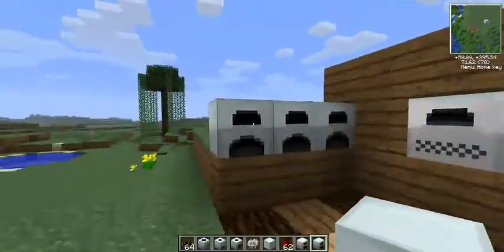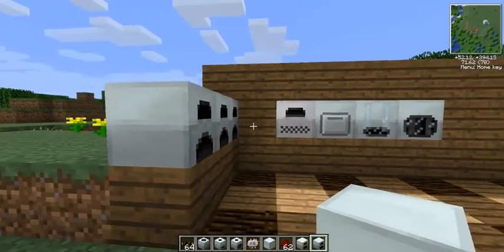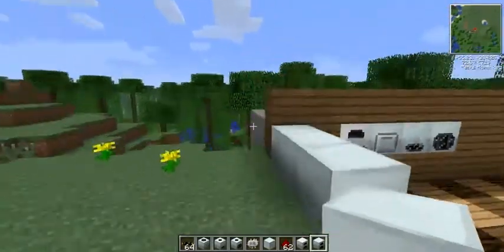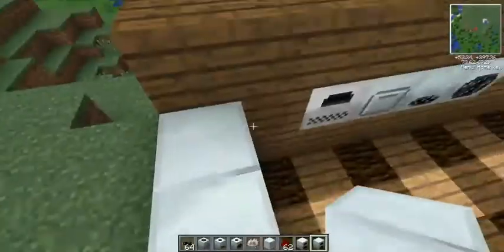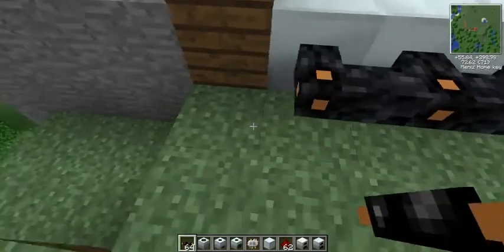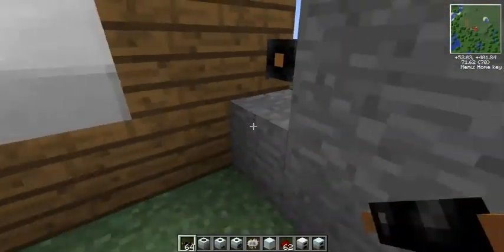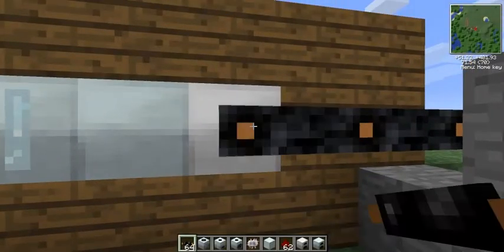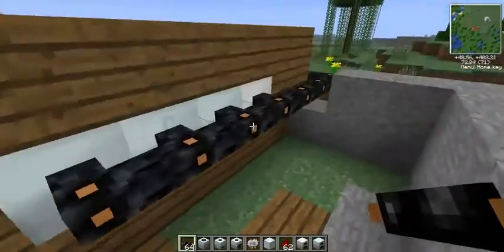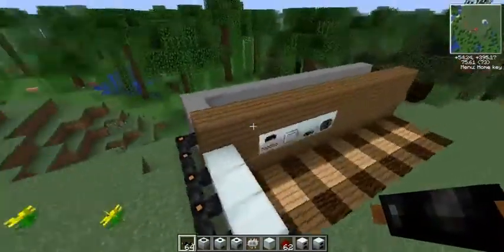So here we have basically three generators and our four machines. Just for a more compact design — and it looks decent, wouldn't you say? What we're going to do is connect these via cable. I just so happen to have some copper cable here, so I'll go ahead and place those in the world. They connect up nicely. Let's knock a hole in that wall — there we go. Everything's connected.